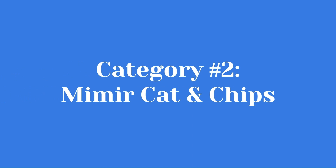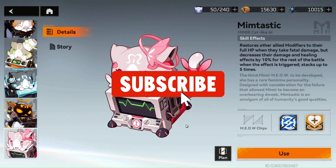The second category for building the teams comes down to your pet choice, or your Mimir Cat. The first cat that you get is this pink cat here called Mimtastic.